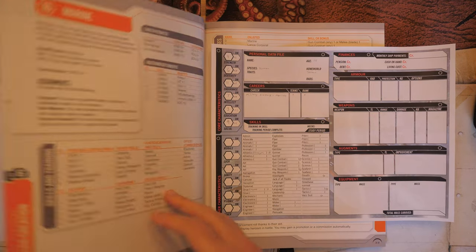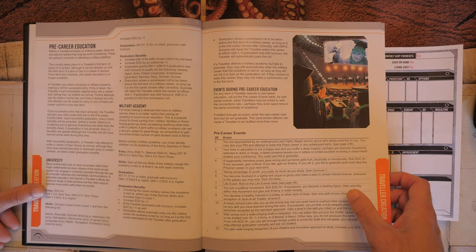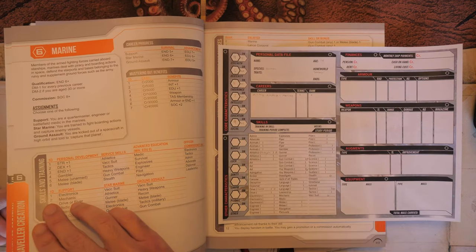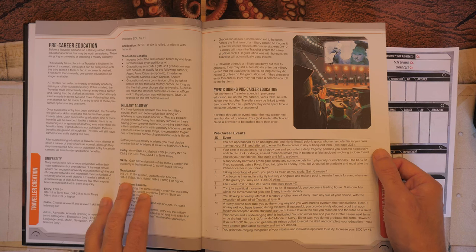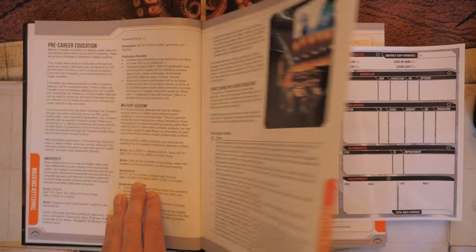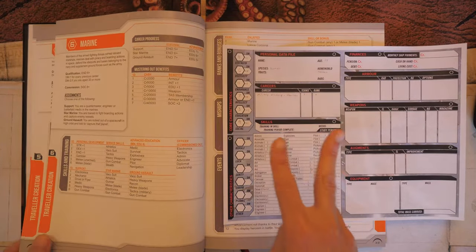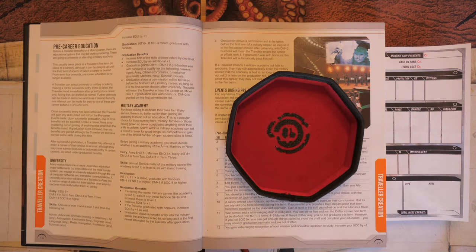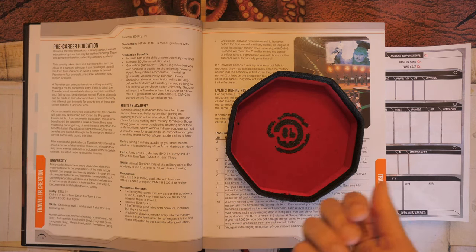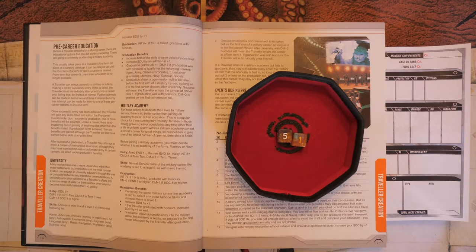To graduate we need Intelligence 7+. Rolling with our +2 bonus — +1 for Endurance 8+ and +1 for Social 8+ — we roll an 8 total, which means we graduate but not with honors. If we'd hit 11+ we would have graduated with honors.